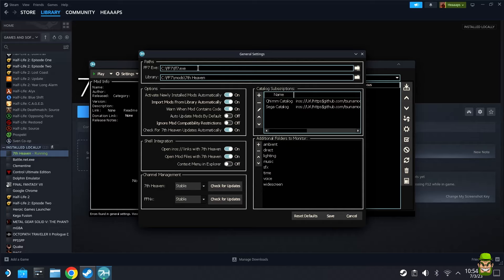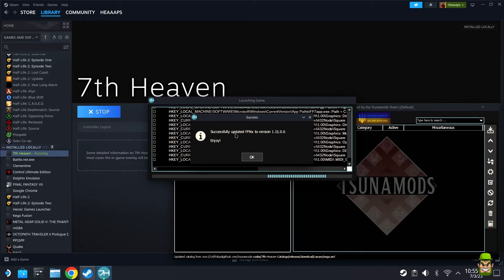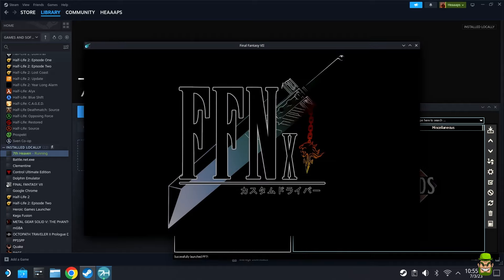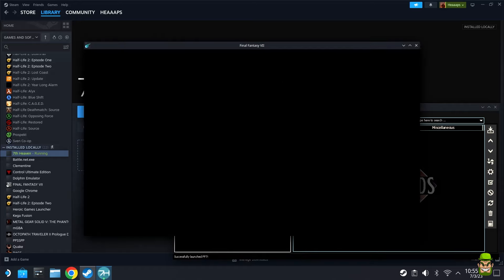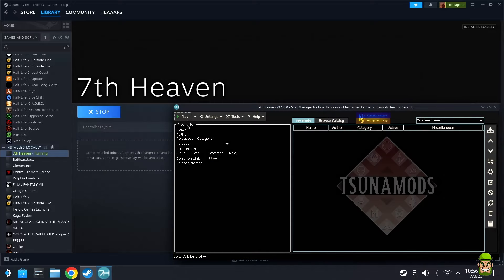By default everything will be selected and it will detect that FF7 is installed on C drive. Hit Save. The next important step: run the game first — don't try to install any mods yet, just hit the Play button. You'll eventually get a prompt saying 'Successfully updated FFNx to version 1.1500.' Hit OK. It'll launch Final Fantasy 7 using the FFNx executable. Close out of it straight away — we don't want to do anything at this point. Once you've launched it once and let it do its thing, close that session.